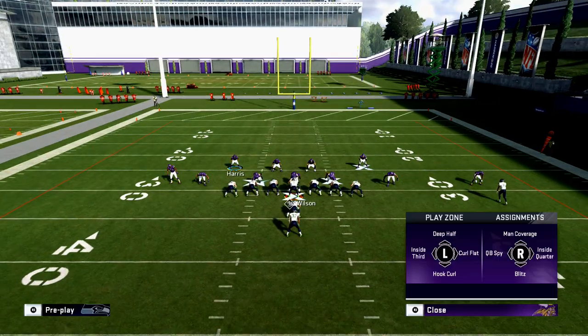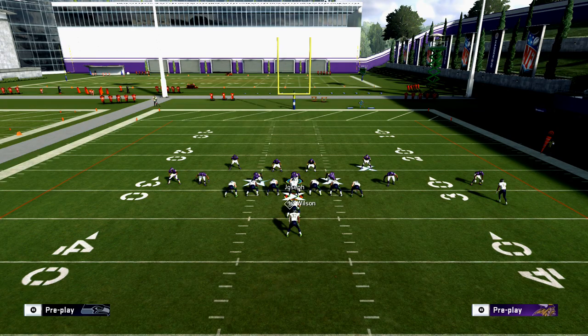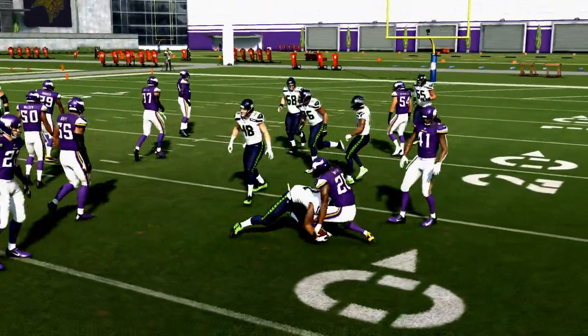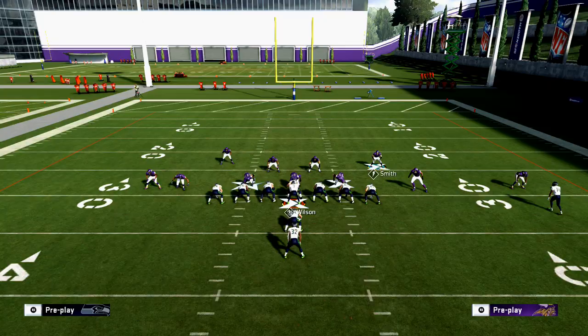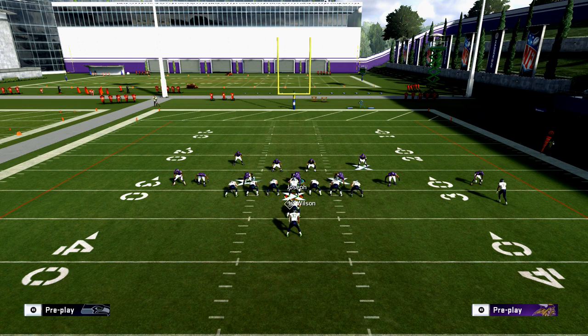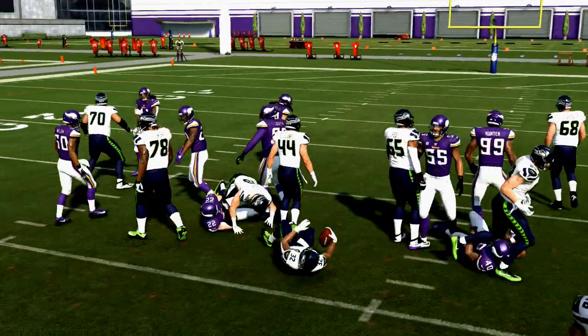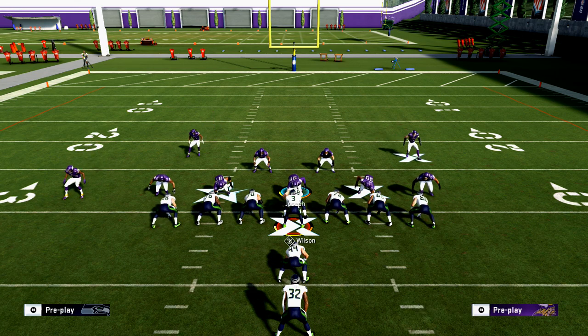Gap integrity — what gap do we want Harris and Smith to play? Really we just want them to go straight down. Spying your safeties will really help with their run fit — even if they're not in the run fit, if you spy them they'll react and go right down the middle, essentially attacking the guards. What I like to do is spread my defensive line so they eat up blockers, allowing my edge guys to protect the edge. As you can see, we're able to protect the edge and make the stop.